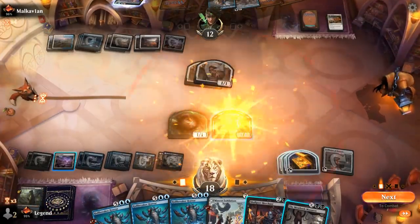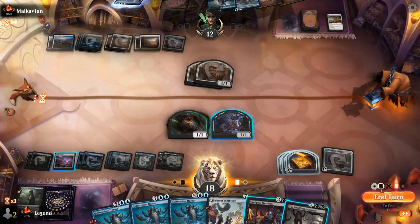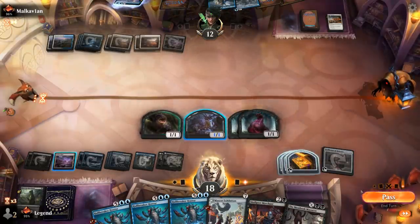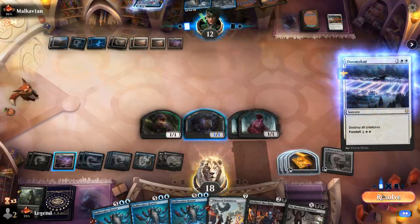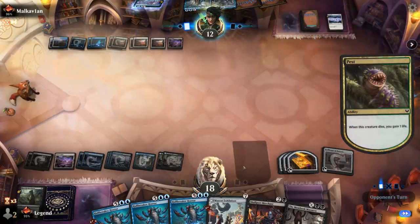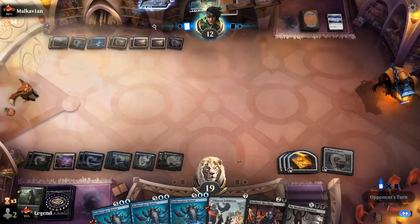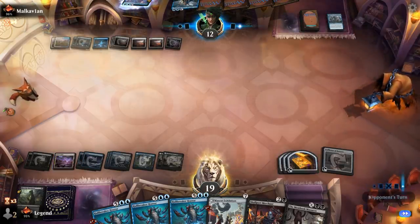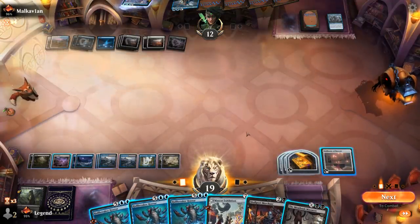Still hoping to draw another Divide by Zero. I probably should not attack on the off chance that our opponent has another X spell in hand. Now we've got a better board presence. Opponent casts a Doomscar — that's fine. Could sacrifice a slug to draw — doesn't seem necessary. The Meat Hook Massacre is another answer to Lier. Opponent gets to draw two, and just having Meat Hook Massacre in play means we can start draining them.